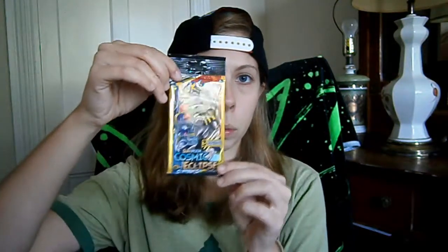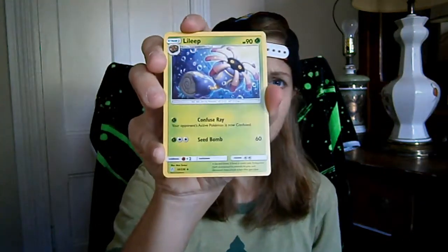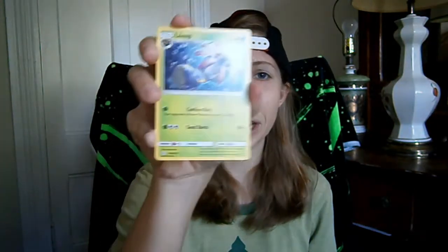Cosmic Eclipse — let's go with the two Legendaries, Solgaleo and Lunala. We got a random card — Onix, Swinub, and oh, poor Omanyte. The Leap — I don't know what it's doing to that Omanyte, but that poor Omanyte. No hits so far.